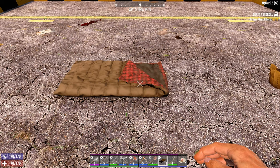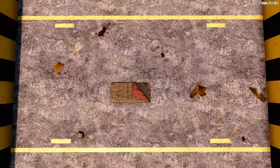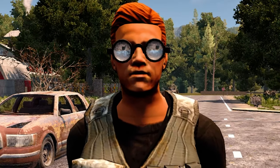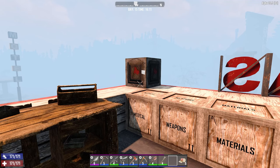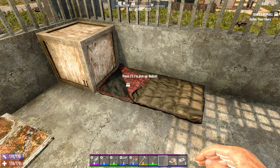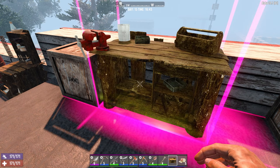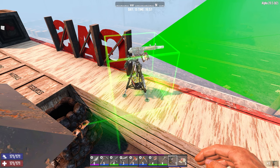A bedroll acts as a respawn point that you can set down in the world, and also provides a 15 by 15 block square dead zone with the bedroll as its centre, functioning the same as the land claim block dead zone. A lot of people that play 7 Days to Die have two bases — one to live at and one to fight the horde at. To achieve a dead zone at each, some players place a land claim block at the horde base and a bedroll at the home base, or vice versa. I'd suggest placing the land claim block where you eventually place your workstations and electrical traps, as this will allow you to pick them up and move them if needed.